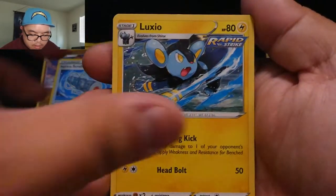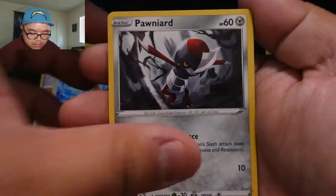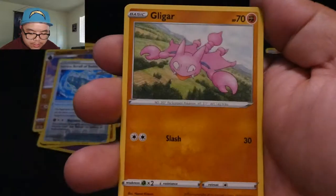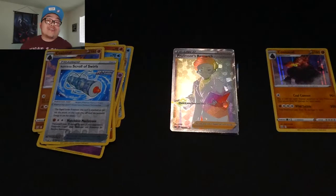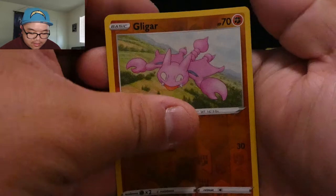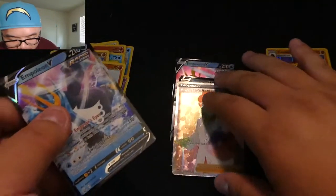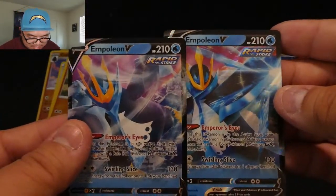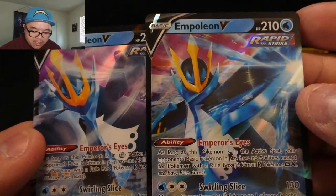Code card, energy, Grumpig, Lucario, Sewaddle, Cubchoo, Onix, Galarian Zapdos — wait, Shinx, Gligar — reverse holo Gligar! So we went from Crabominable earlier to Gligar now. Reverse holo Gligar and Empoleon V pulled from the pack!